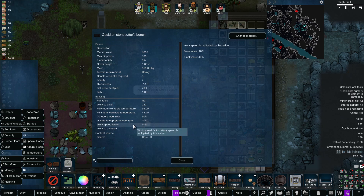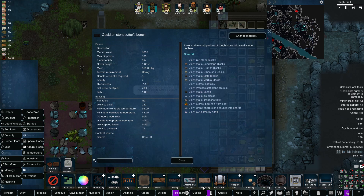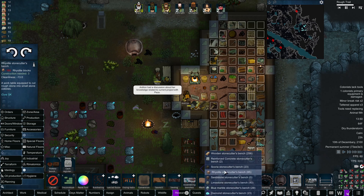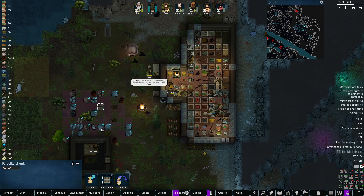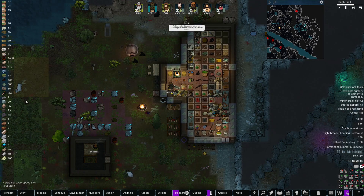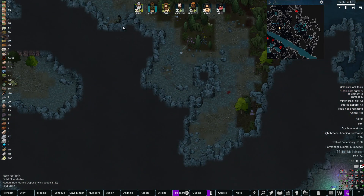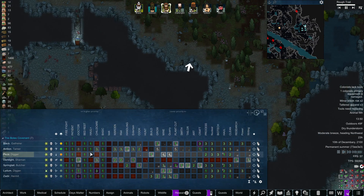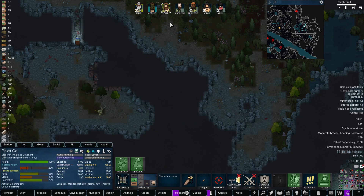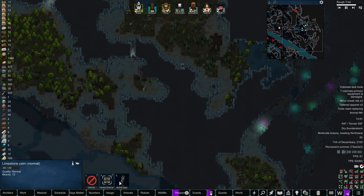So it looks like 40% is going to be the best, just because that's the base value. So we need to get some stuff going. Paisa, what are you doing? Okay, so Paisa, you should be building and then hauling. Let's get you to deconstruct this limestone cairn.